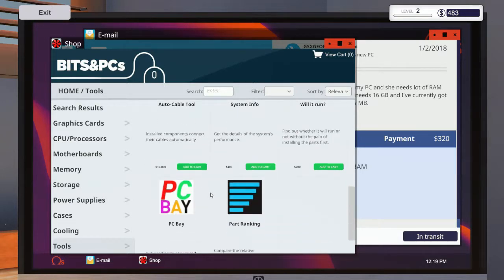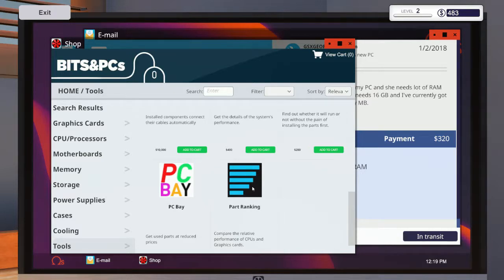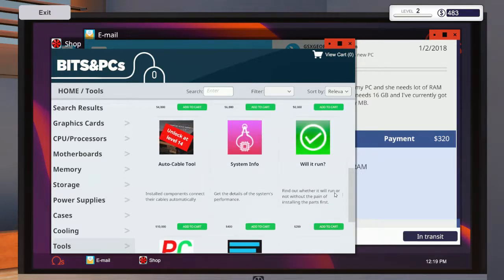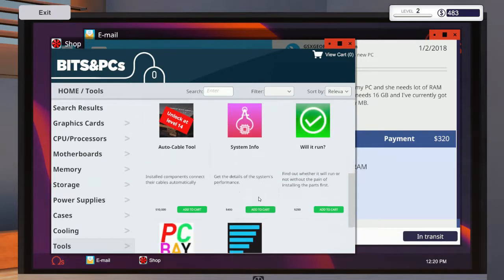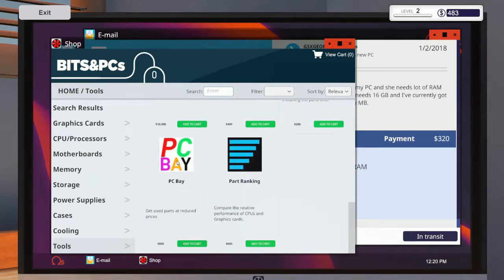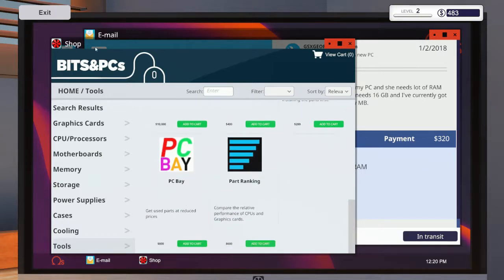Faster installation upgrade, auto screw tool — that's probably for unscrewing the case. What's this? PC Bay for 800 — part ranking, compare relative performance to CPUs and graphics cards. That's probably for benchmarking. 'Will It Run' — find out whether it will run without the pain of installing a part first. That's only 200. System info — get the details of system performance. Also, get used parts at reduced prices — I wonder if it's the same parts but cheaper because they're used.